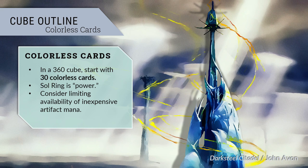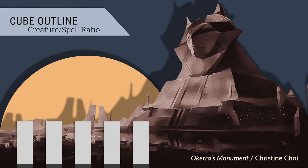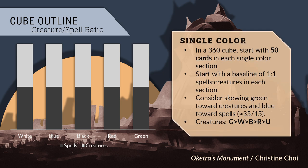At last, we turn to the meat and potatoes of the cube: the single color sections. Put 50 cards in each of these five columns. The easiest starting point is to evenly divide each section between creatures and non-creature spells such as instants, sorceries, enchantments, and planeswalkers. If you want to get a bit fancier, a survey of official sets finds that green tends to have the most creatures, followed by white, black, red, and then blue. Thus you might consider running 35 green creatures and 15 other spells, and flip that ratio for blue.